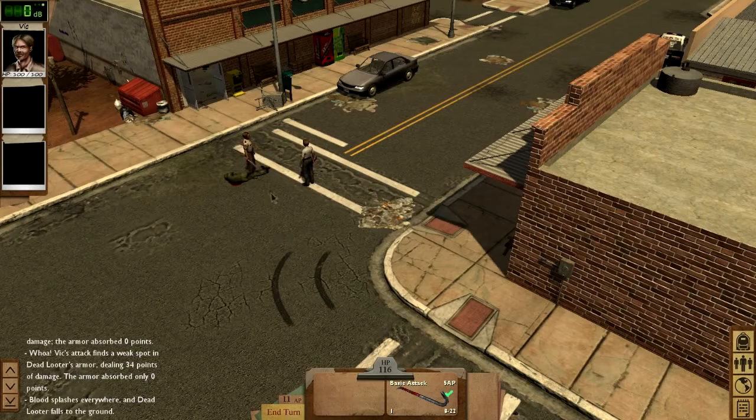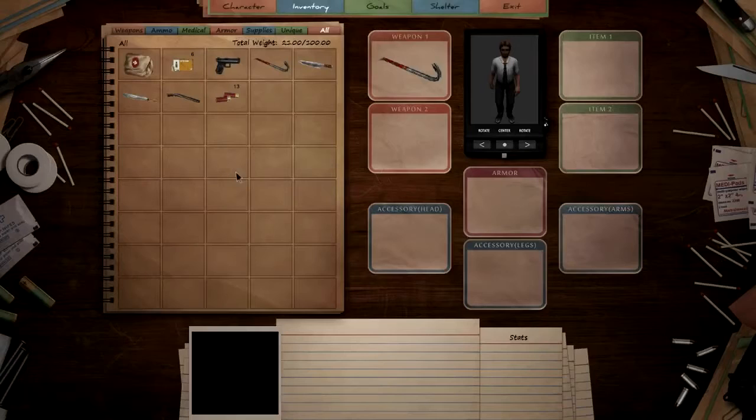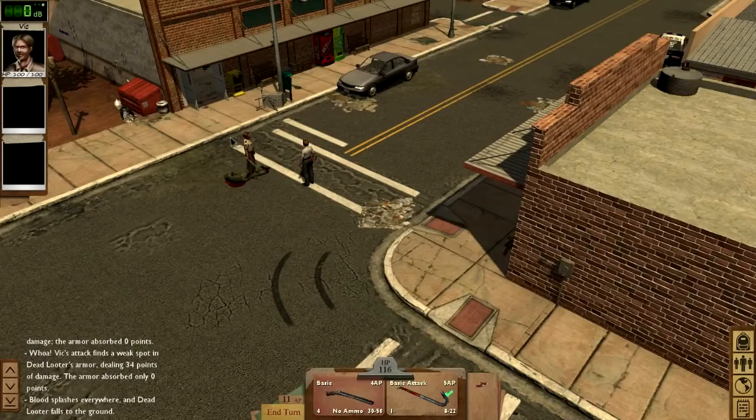I don't want to go into that hardware store without the proper equipment ready, so I'll pop open my inventory and fix that. As you can see, my character has several different slots — two for weapons, two for items, and special slots for accessories and armor. I don't have any armor or accessories yet, but what I do have is a shotgun, and I'm going to equip that as my second weapon. I'm going to drop some ammo in the first item slot — think of those as pockets.